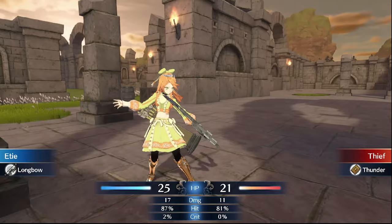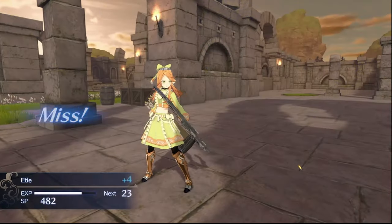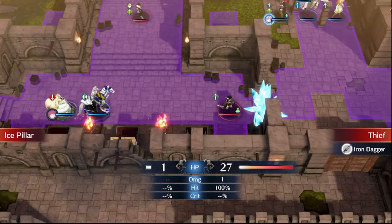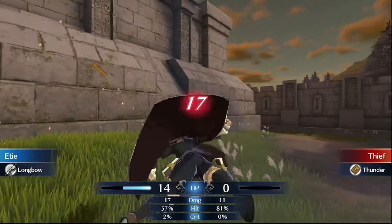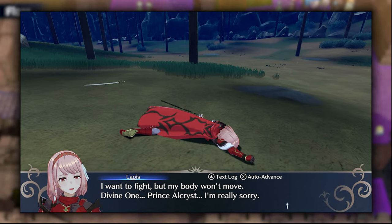One critical component that sets Fire Emblem apart from other strategy games is its emphasis on unit positioning and battlefield terrain. Fire Emblem also operates on a punishing permadeath mechanic — when a character falls in battle, they're gone for good.